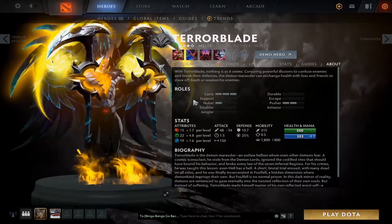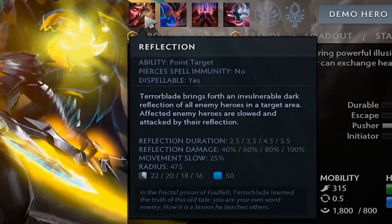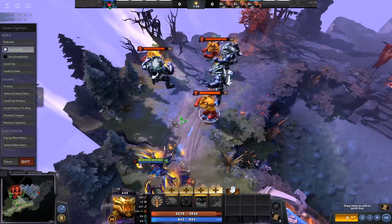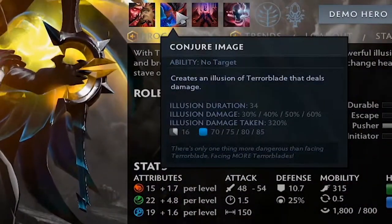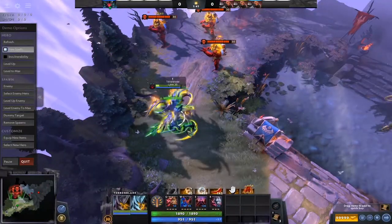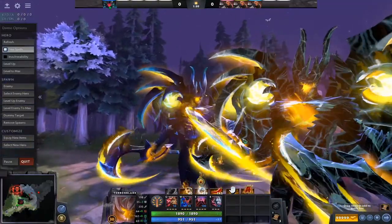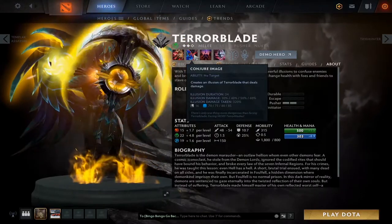Now getting into the abilities — we've got four abilities like most heroes in Dota. The first is Reflection: you cast it on a small AoE on an enemy, creating an invulnerable illusion that slows them 25% and does a bit of damage over time. It's probably the weakest of all his abilities. The second ability, Conjure Image, creates an illusion of Terror Blade that does a lot of damage, especially in Metamorphosis form.